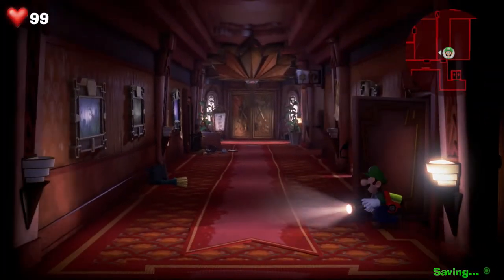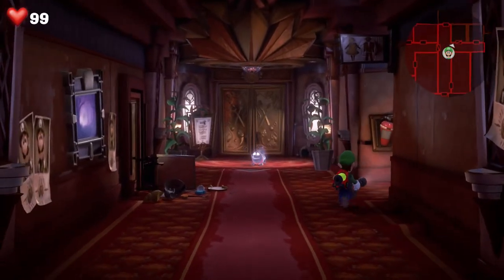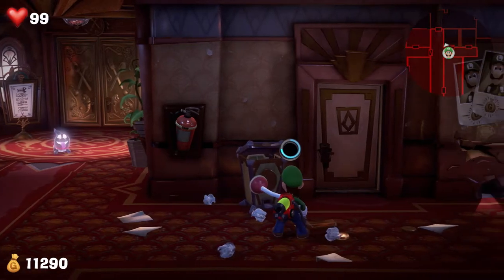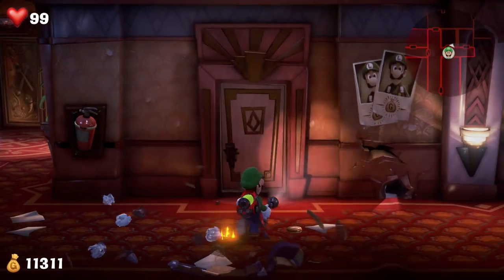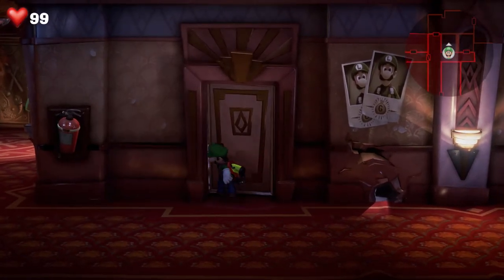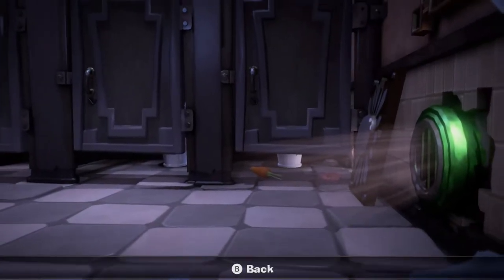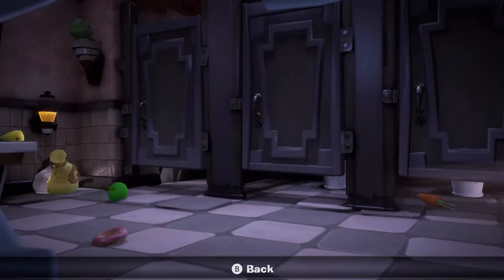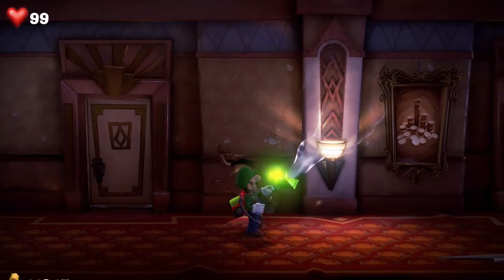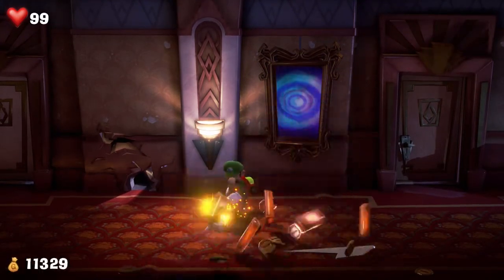Alright, whatever — let's go. Polterpup, you're gonna have to wait, sorry buddy. Nothing — or something. Stand by, just give me a second. What's in here? Alright, no access there. There's a bag of money and some carrots. Ooh, I see you — nice!